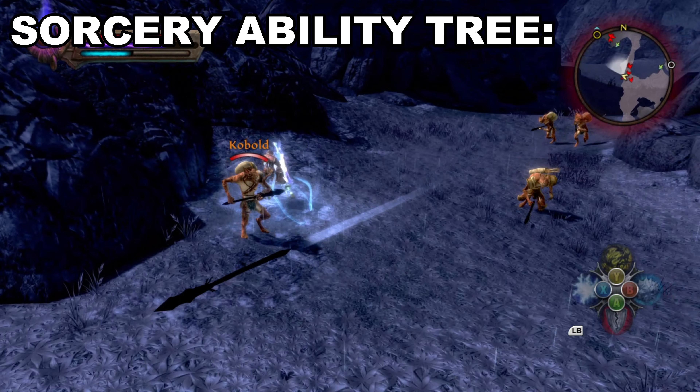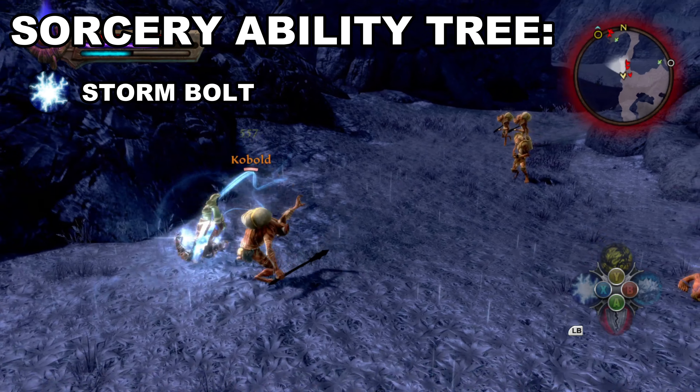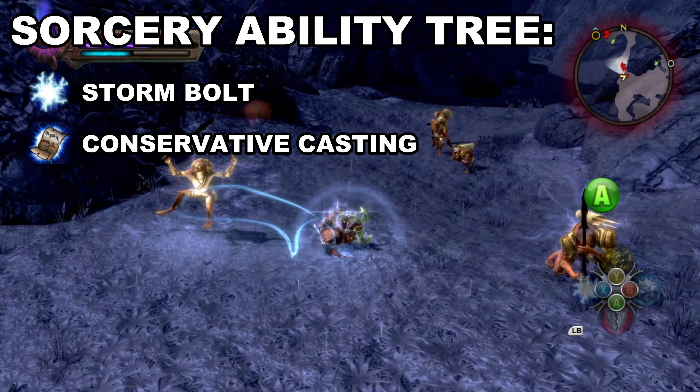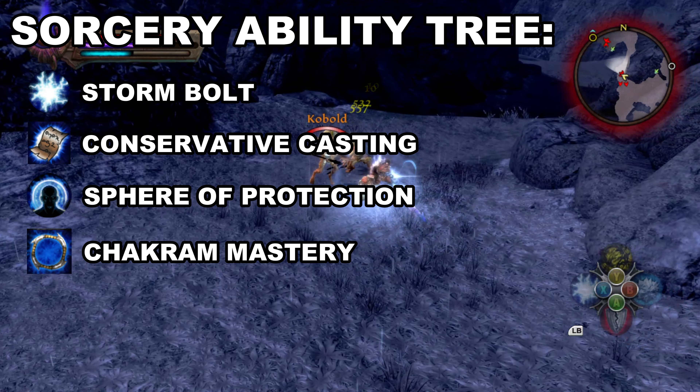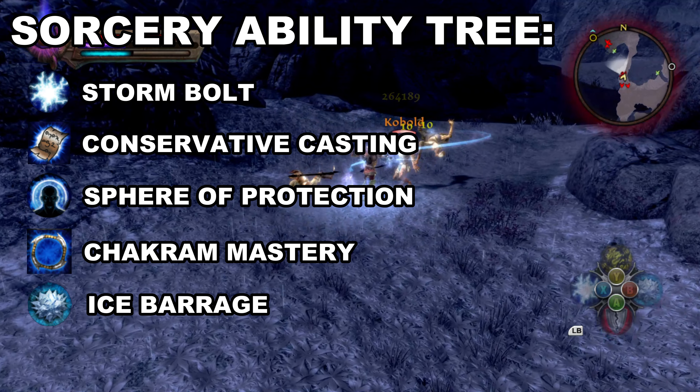In the Sorcery Ability Tree: Storm Bolt, Conservative Casting, Shield of Protection, Chakram Mastery, Ice Barrage, and Chain Lightning.